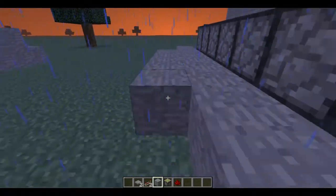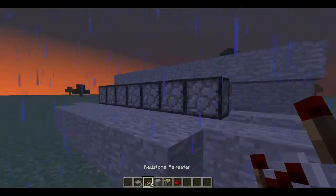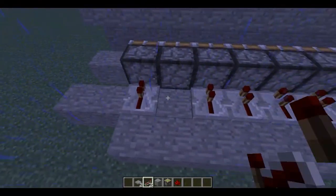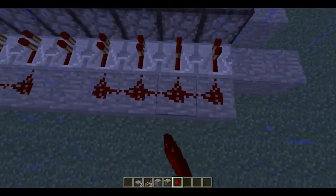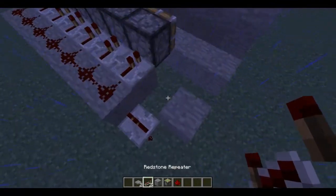And make another row right here. This is going to be so we can connect them all to the button. Let's put some redstone repeaters connected to that, and then let's connect some redstone to these. Now redstone can only travel so far, so let's put another repeater right there.